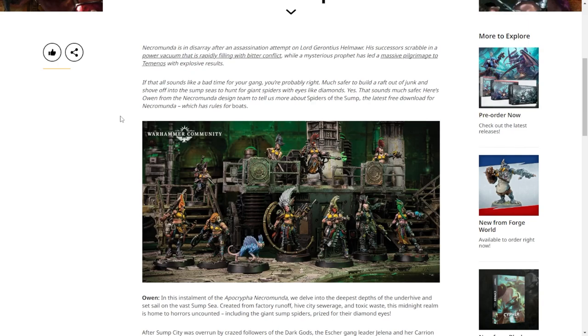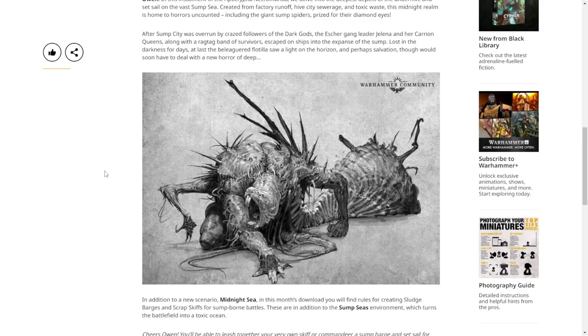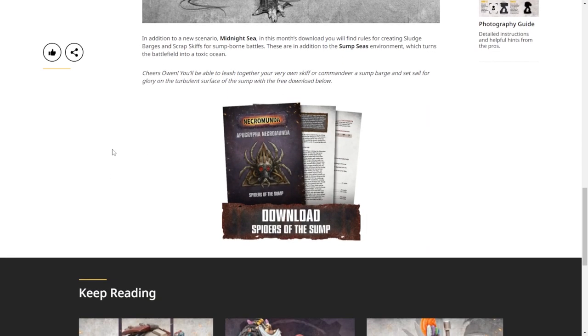The descriptions of these things are silly. The Sump Skimmer — the small version — is made of empty fuel tanks and the side of a bulkhead wall strapped together, all the way up to a deadly war machine. I want to make a raft with a machine gun on it and have it count as a Sump Skimmer.